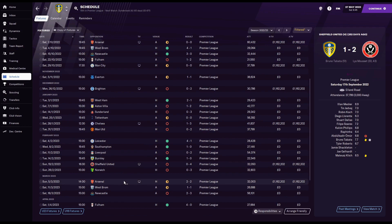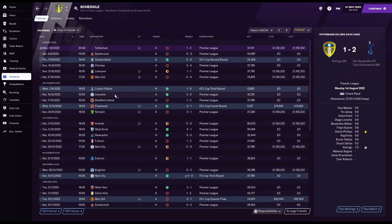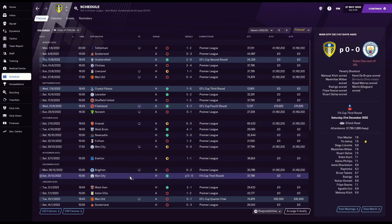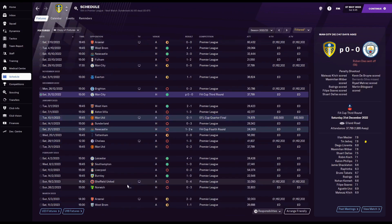Keep an eye on your schedule and look for opportunities to rest players and blood young ones. The cups are great for this — against Huddersfield as a Championship side, play three or four younger players; against Fleetwood, who are two divisions below, stick the kids out completely. Against Man City in the FA Cup, go full strength. When playing a team below your level, rotate; when playing a team on your level, use the first team. Give those fringe players the experience to potentially work their way into the first team.